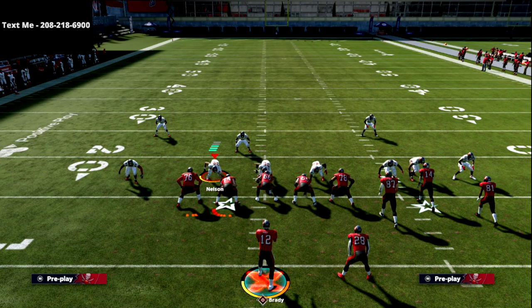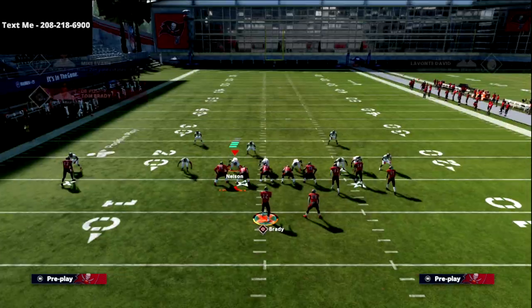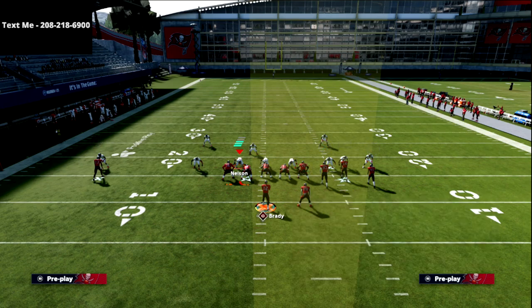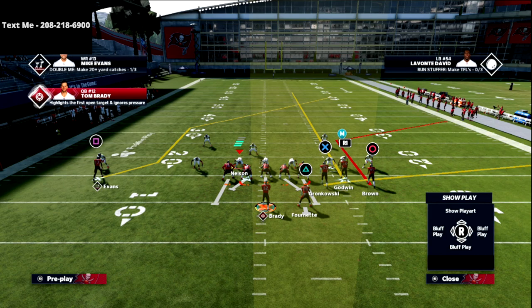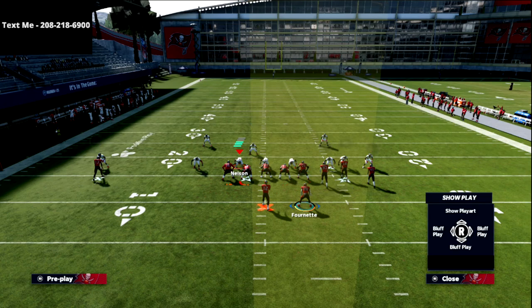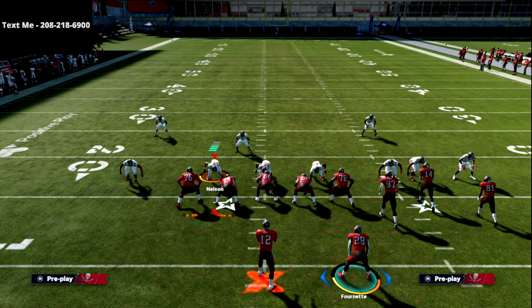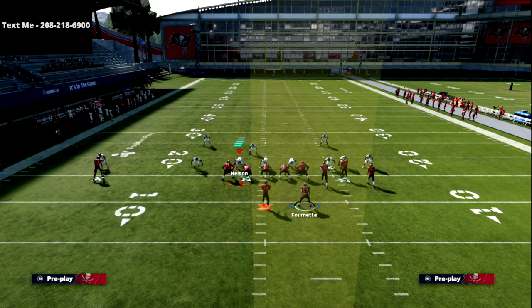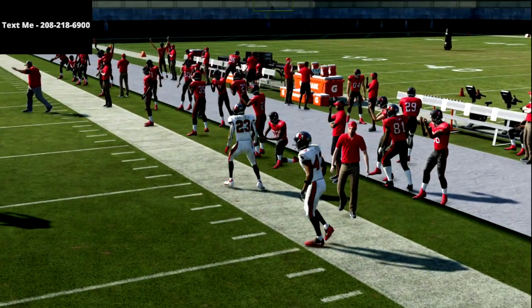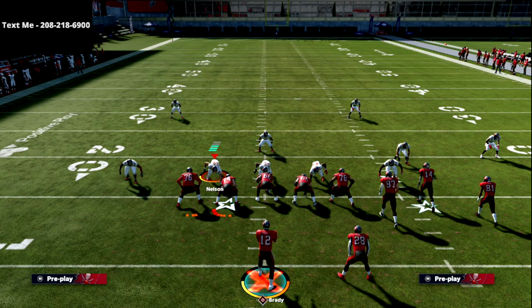Here's the setup: put Circle on the corner route — that's what we need Slot Apprentice for. Then put R1 on a streak, and put the Square receiver on a smart-routed Z Spot post. Take the running back and put him on a curl. At the snap, motion Brown to the outside and just before he sets his feet, snap the ball. He's our first and most consistent read — open every single time against Cover 3 zone.